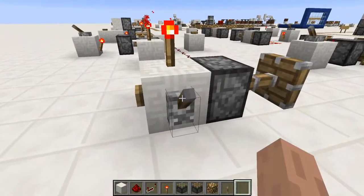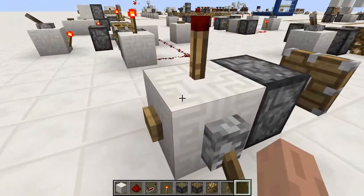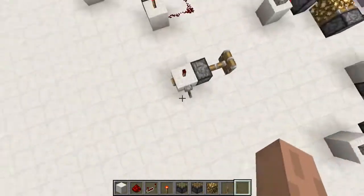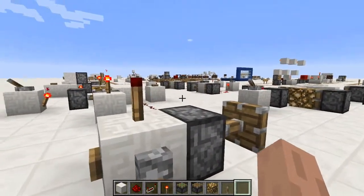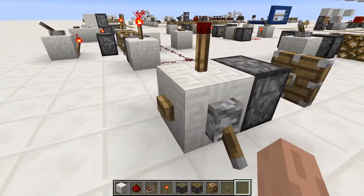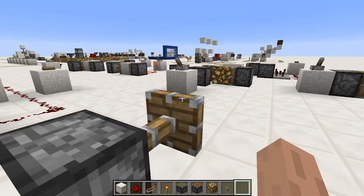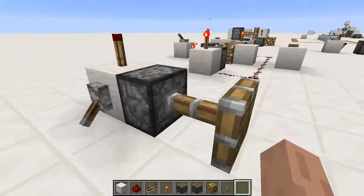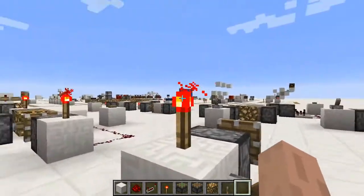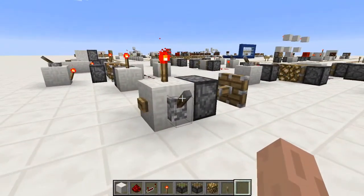I'm going to use the lever to explain what really happens. We turn the lever on - it powers this block, which doesn't do anything because the piston is extended, and then exactly one tick later the torch turns off. Torches take one tick to turn off, as covered in the first episode. When we turn the lever off, this block becomes unpowered and the piston tries to retract - but exactly one tick later the torch turns back on and powers the piston again. So the effect is we get exactly a one-tick pulse for our piston.